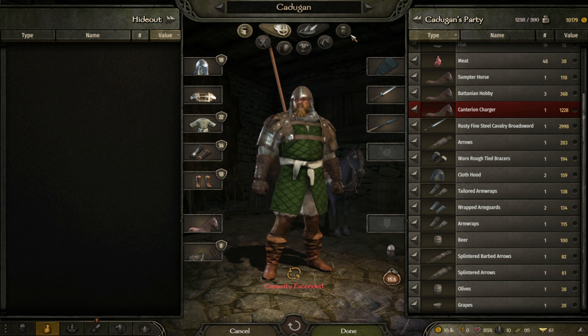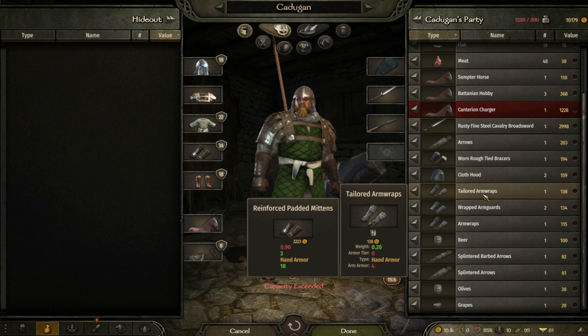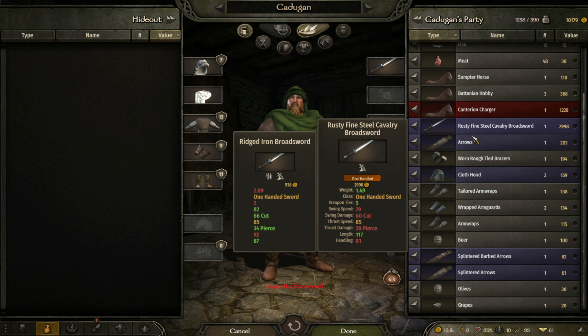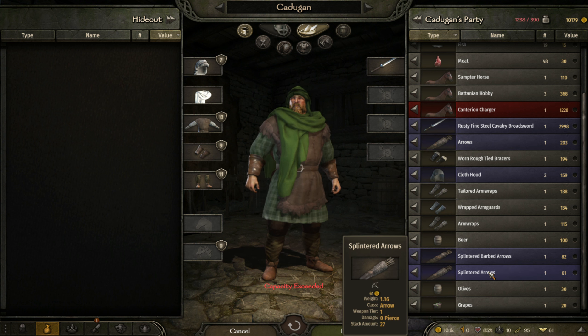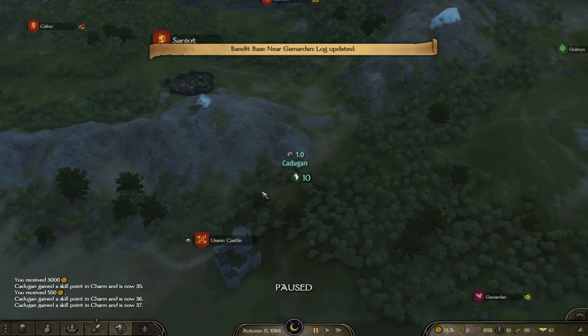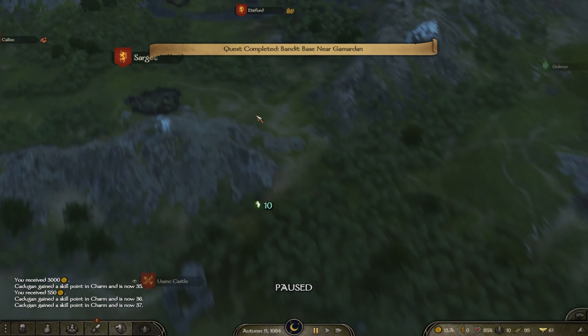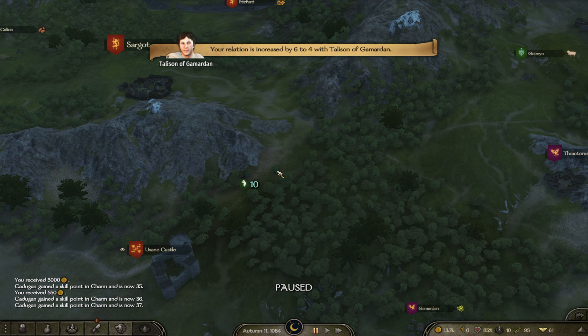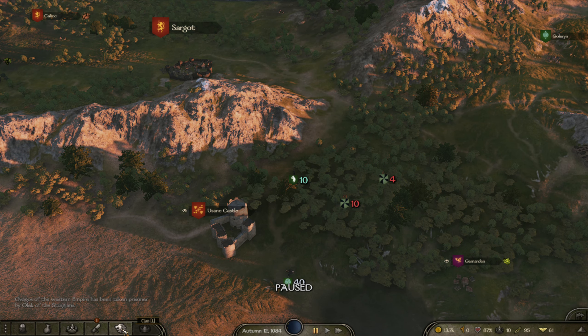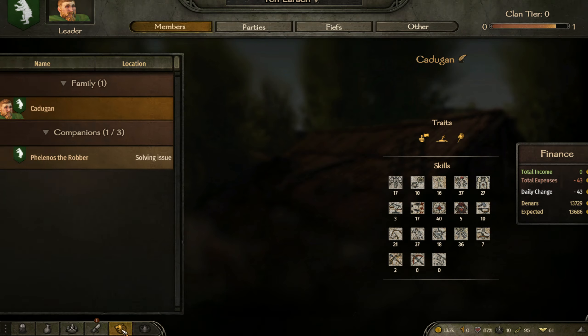We've got a tier-five weapon but it's rusty. It seems worse in every respect except for length, so I don't think I'm keen. We do have some arrows though, which is interesting — we really ought to be giving our companion a bow and arrow as soon as we have him in charge of the archers. That counted as two gangs of brigands — I think it counts as maybe four.